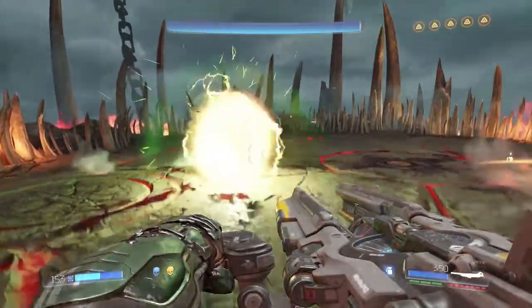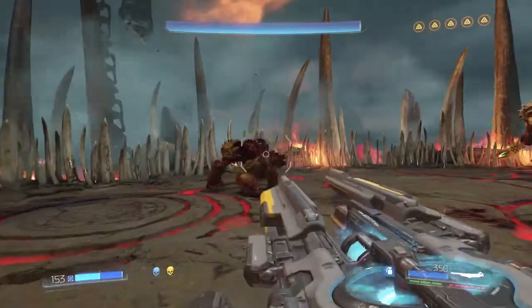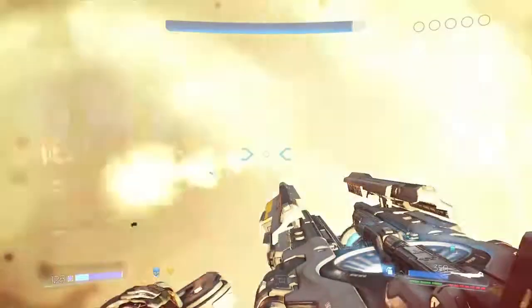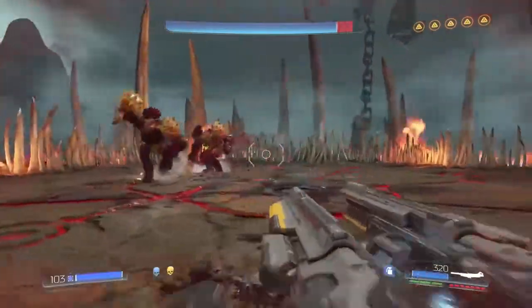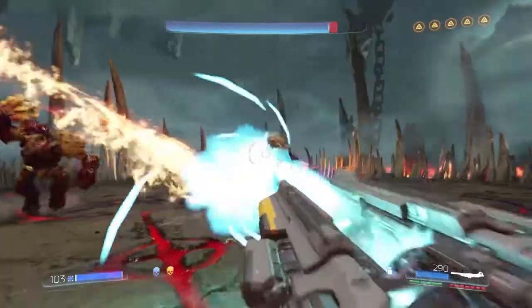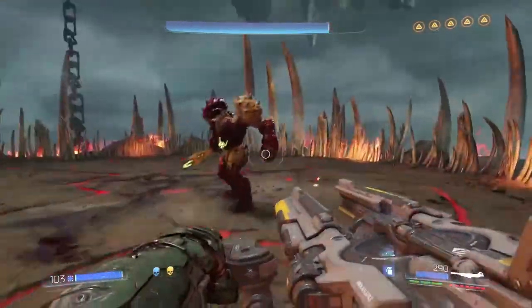Oh god, they are teamworking it up. Thanks for the health drop! You can get them to hit each other, and they're not shielding each other or shielding themselves — that's good, that helps. That is a benefit. It would especially be a nightmare if they were shielding themselves.